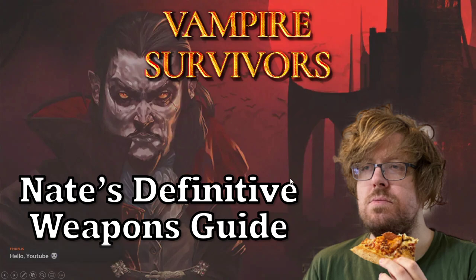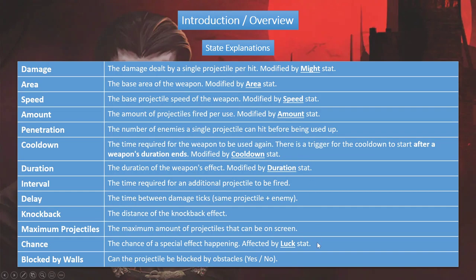We're going to follow a very similar format. First, to get it out of the way — there are a lot of stats on weapons. I want to explain what all these different things mean so there's no confusion. Basic stats: damage, area, speed, amount — these are all pretty straightforward. One less common one is penetration: that's how many enemies a single projectile will hit before that projectile goes away. Keep that in mind, it's relevant for some things.